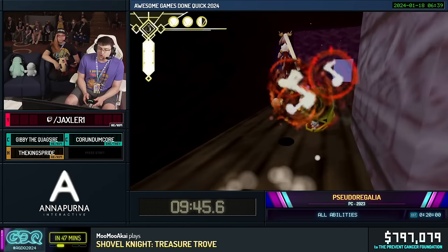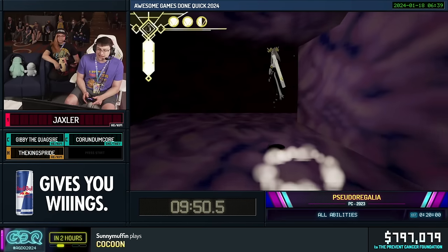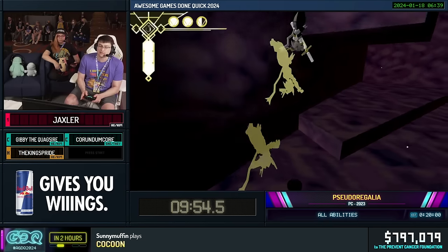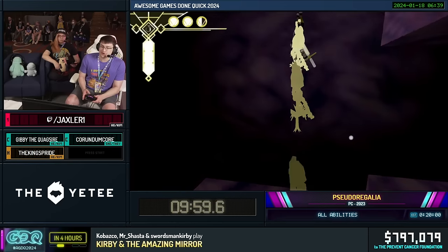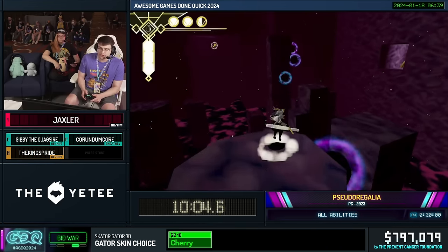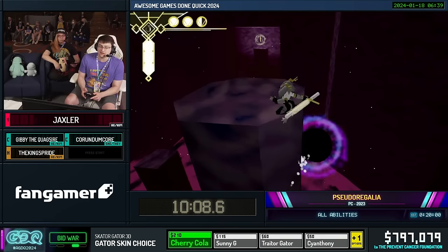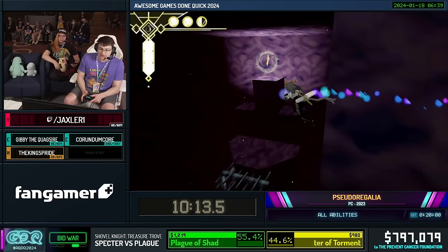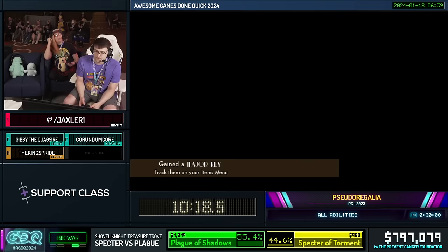Now we're coming up on one of the silliest major keys to break. Pretty much every category has a different way of approaching this room, and all abilities is no exception. Even if you don't hit the main strat, backing it up is just super fun to mess with. This is a new setup I've been workshopping — gets us up there. We're going to do a big ultra, wall glide around the corner, grab the major key and death warp. That was so clean.